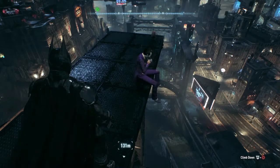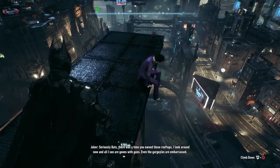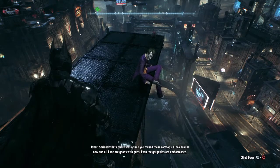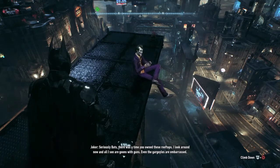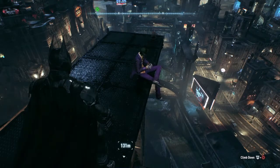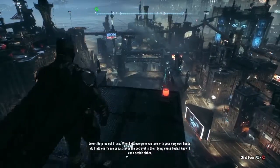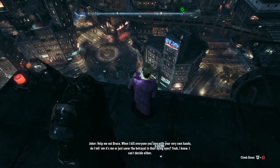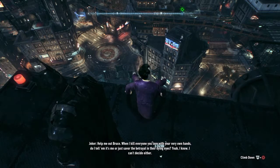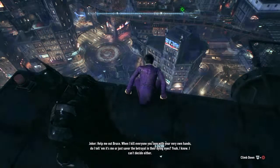There's a scene where the Scarecrow intoxicates Batman a bit more with the fear toxin, and Batman is thinking the Joker has taken over — what would happen if Batman allowed the Joker to take over? When the Joker is talking about killing his friends, should Batman tell people it's him or just let them see the fear of Batman betraying them? It foreshadows the future of the game, so I decided to leave this scene so you guys could hear for yourselves.